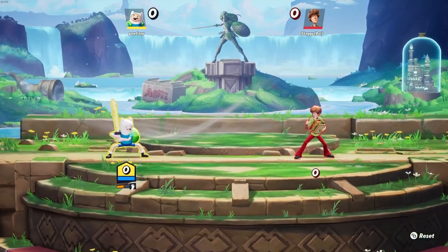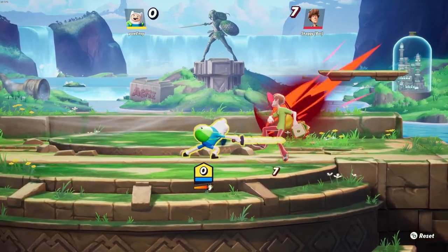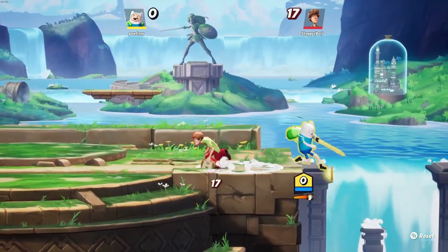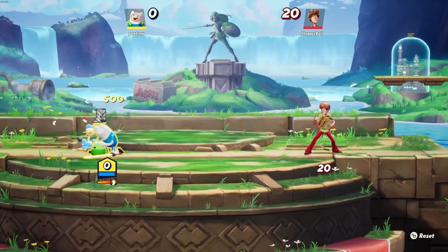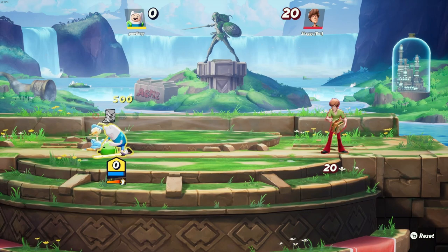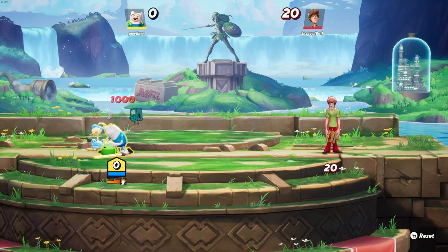So to start, his passive is that when you hit champions, they will drop coins which you can pick up to go shopping. If we go ahead and hit Shaggy and grab 600, that's enough. We drop down, holding down Y, down triangle. We're able to buy boots, armor, and Gizmo.